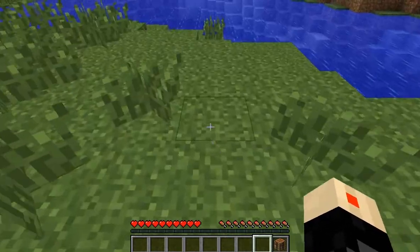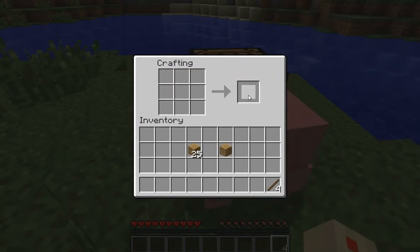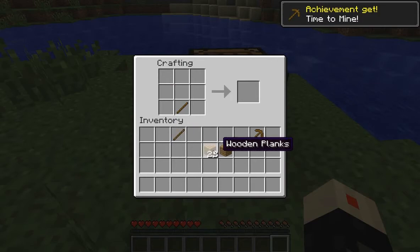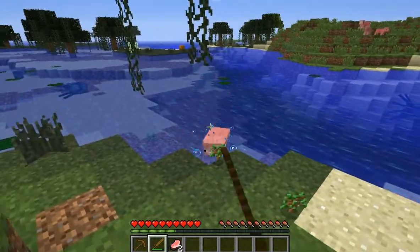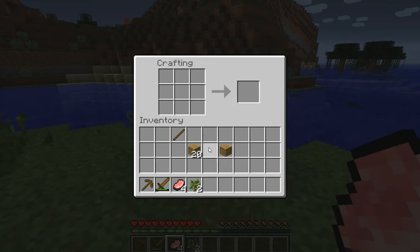Oh, surface coal — this is starting out pretty good, I'd say. Wait, I have to make sticks first, right? I can't help but feel like a wooden sword is no different than a wooden pole. I mean, I guess maybe it's slightly sharpened or something. Just doesn't seem like it would work at all. But that's the beauty of Minecraft, I suppose.